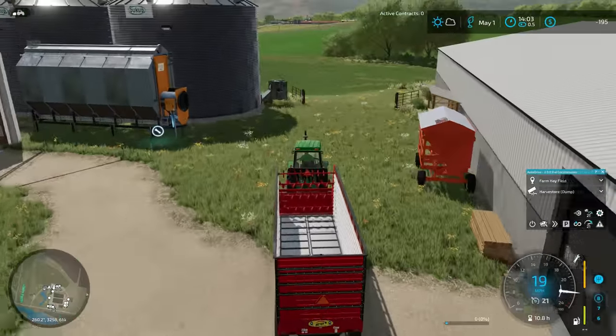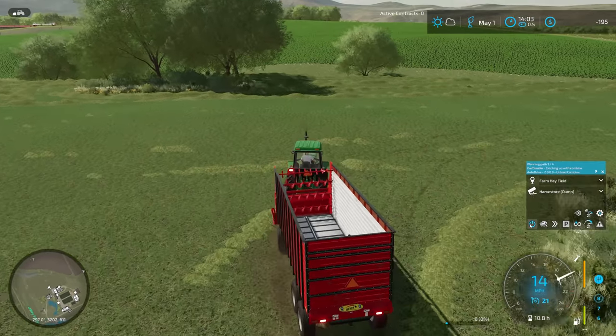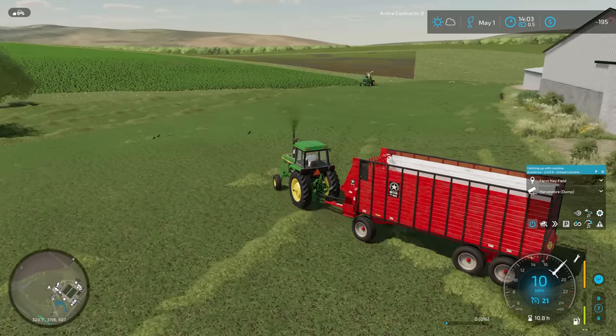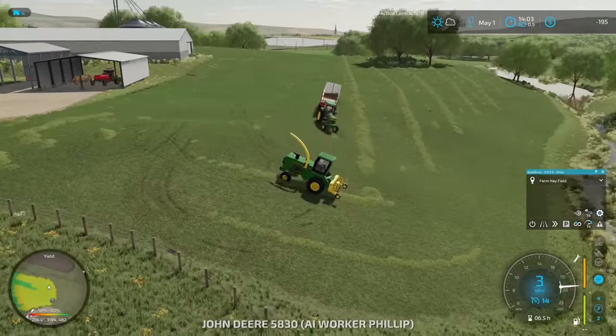Well, as long as we've got the other one unloading here, we can just drive this back out to the field manually. Anywhere out into the field is good enough. And then we just hit go — it should figure out where the combine is and pick up like nothing happened. Meanwhile, this one should actually finish unloading and get back out to the field before we are full on the other one, just because it took us so much time to get everything sorted out. So we're all good to go here.